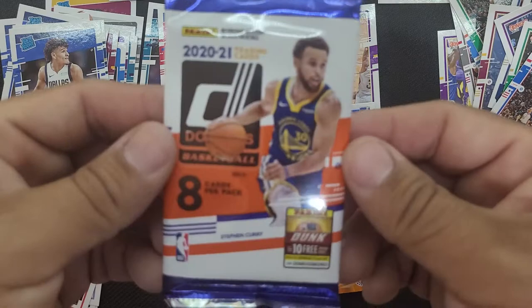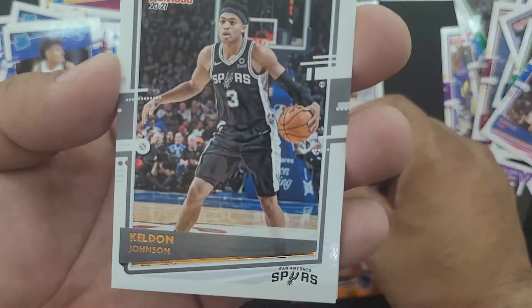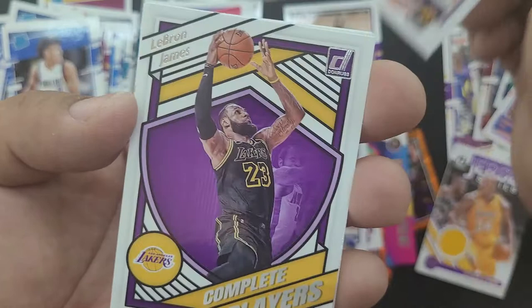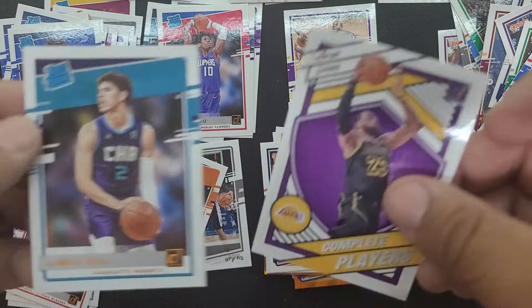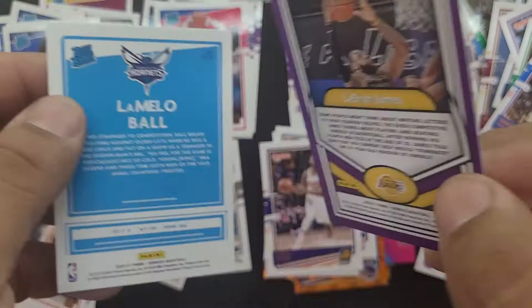Last pack of the day from our blaster pack — let's see what it brings us. We got Bradley Beal, Keldon Johnson, Steven Adams, Steph Curry, Mikal Bridges. LeBron — hey, that's a nice card! Complete Players LeBron James. Oh, that's a nice card, man. We got a Jalen Smith and a LaMelo. Alright, that's a good pack right there. I don't have LaMelo on a Rated Rookie yet, so that's a good pickup. Those are nice cards.